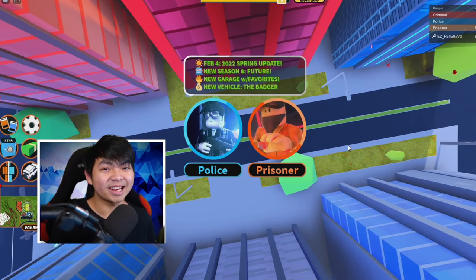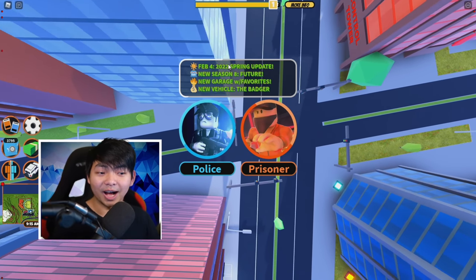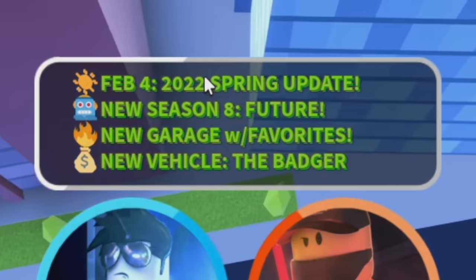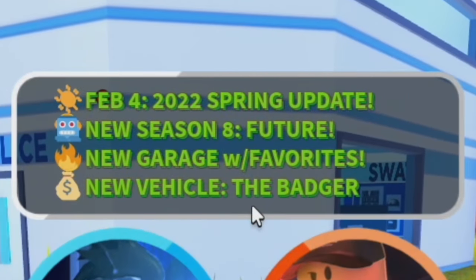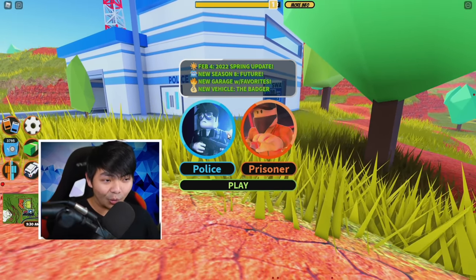What's up, guys? Lady Enchance, and welcome back. This is your Roblox episode of Roblox Jailbreak. In today's video, we're gonna go ahead and have an update. We got the February 4 update for the spring update. We have the new season feature, new CarArch in the game, and the new Badger inside of Roblox Jailbreak.